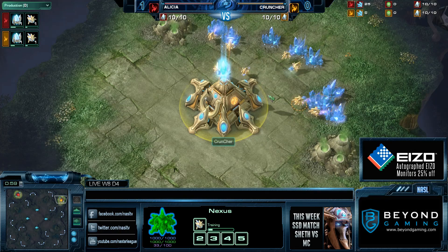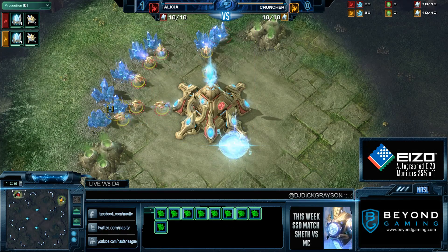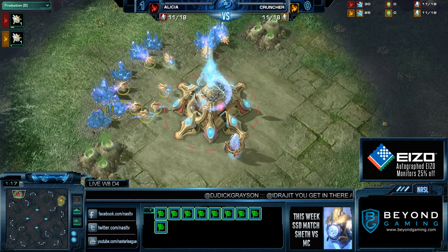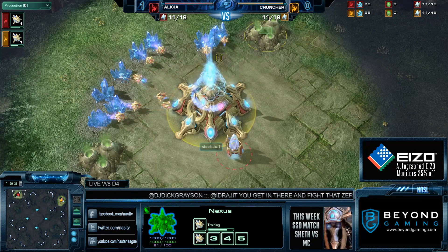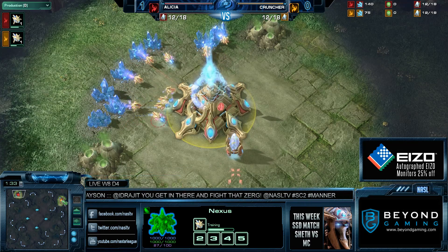Then you have those weird scenarios where three-gates get thrown in, and that can be used as super hard pressure. It's so weird — it's like in rock-paper-scissors someone goes 'stapler.' You're like, what does this beat? It beats paper somehow, it beats scissors, but it kind of loses against rock and ties against others. And a lot comes down to scouting.